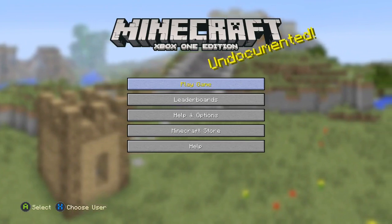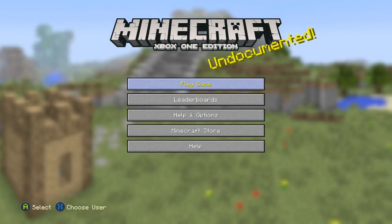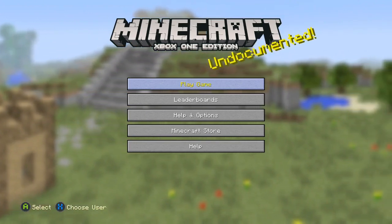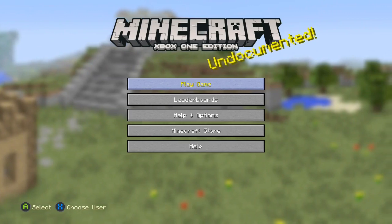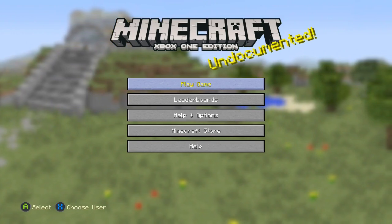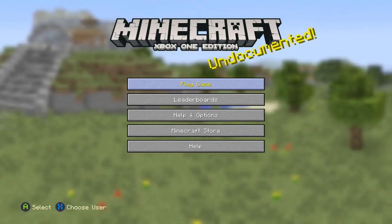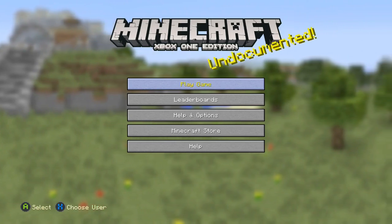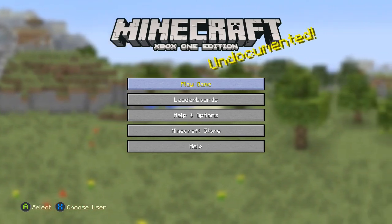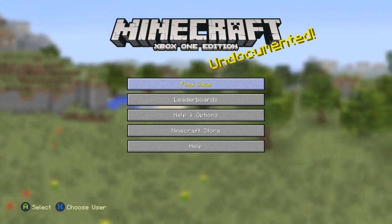We've been able to take those worlds and bring them over. If you don't know how to do that, I do have a video on that. That video will come in a couple of hours from this one. Technically, if you have an Xbox One and you've been playing on the 360 prior to the One and now you're here, then you already know how to do it.